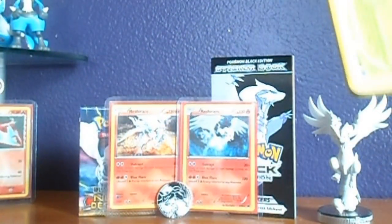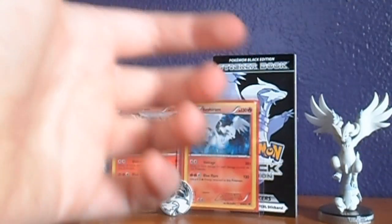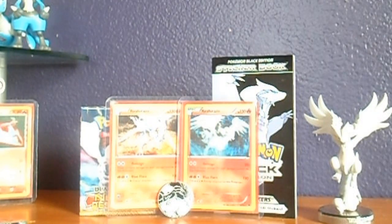And the Reshiram pack. We've got Foongus, Fennekin, Shinx, Munna, Pansear, Luxio, Arcanine, Palpitoad, Reverse Excadrill, and a Rare Musharna. Not too bad, but not too good either. Good thing I got those other packs, though.